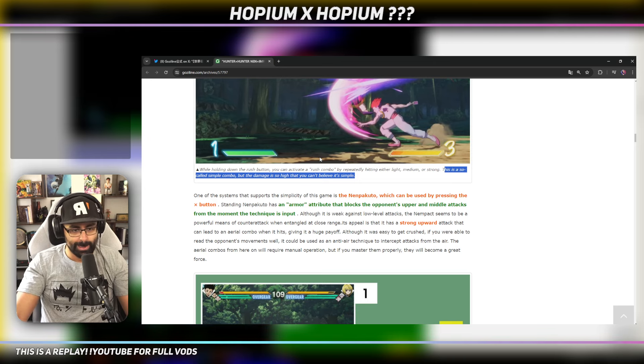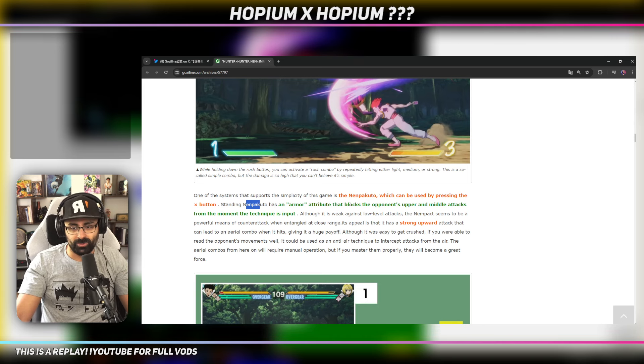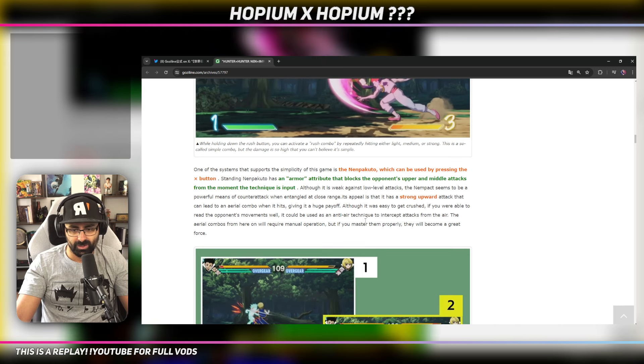The scary bit is he says this is a so-called simple combo but the damage is so high you can't believe it's simple. I'm guessing he had auto combo there - and in 3v3 that's not high damage, so I don't know the person's fighting game background. One of the systems is the Nenpakuto - by pressing X button the standing attack has an armor attribute that blocks opened upper and middle attacks from the moment. So that's an anti-air and an armor move. There's a strong upward attack that can lead to an aerial combo, that sounds like 2H from Dragon Ball. Anti-air technique - cool.